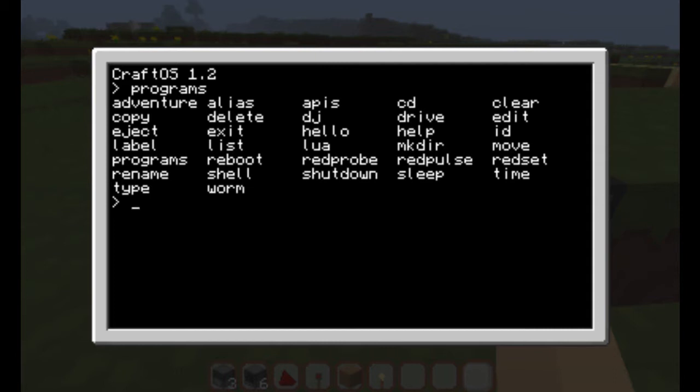To do so, you just type 'edit' and the name of the program. If it is called 'startup', the program will actually execute when you turn the computer on — so that's pretty cool. I'll show you one application just after that.